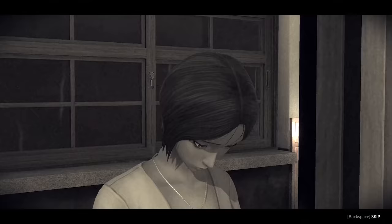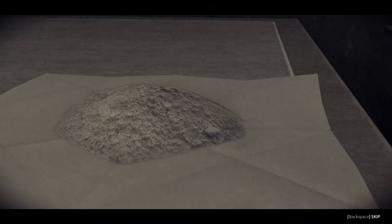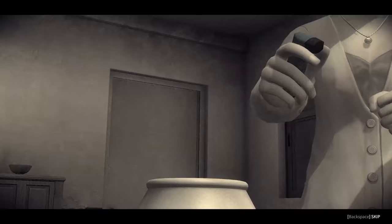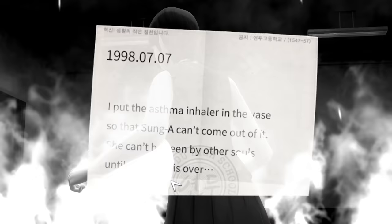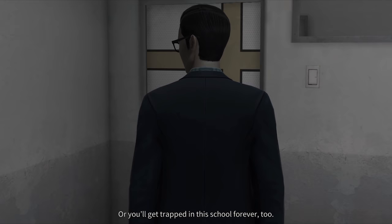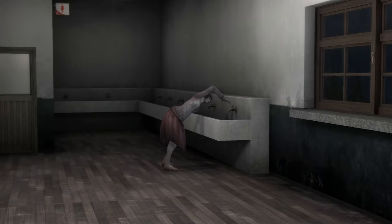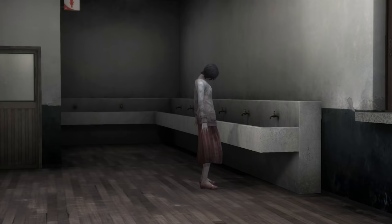Upon unlocking the safe, we are treated to a flashback where we see music teacher Kim Ji Won and Sung Ah's grieving mother Choi Eun Mai enacting a ritual to trap Sung Ah's spirit in the school until the resurrection could be completed. They did this by placing Sung Ah's ashes in a vase along with her inhaler — an important item, as it hadn't been the fire that killed Sung Ah directly, but rather smoke fumes, as she suffered from severe asthma. However, many months had passed since the ritual was attempted. Ji Won is now long dead, trapped in the school as a ghost, and Sung Ah's mother now wanders the school grounds as a psychotic killer.